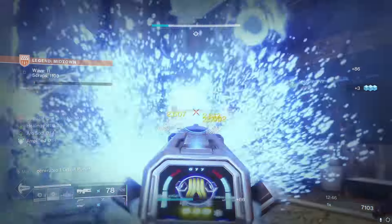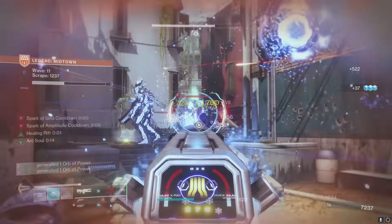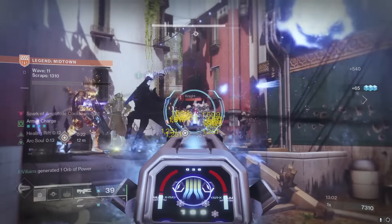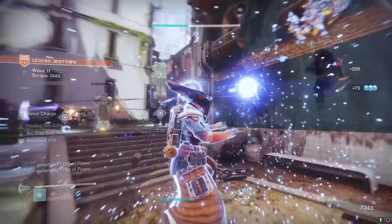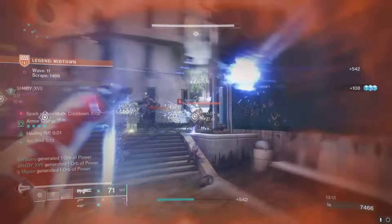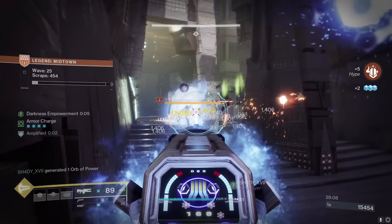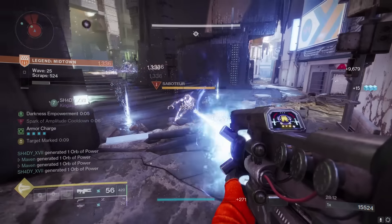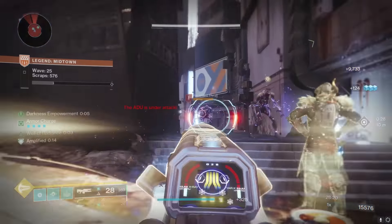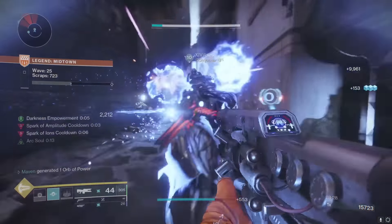My hot take is that if you're relying on a primary weapon to carry your add clear through all 50 waves, I'm sorry, but you are mistaken. Primaries are fine on champions, and they're fine if you're weakening targets for Sun Bracer or using Lucky Pants. But other than that, it really doesn't work out. I can see it maybe working if you're using something like Final Warning or Osteo Striga. But even things like Graviton Lance and Sunshot won't carry you in the later waves. Those ad clear weapons will be very good in the first half of Legend Onslaught, but not in the back half — they will not hit hard enough. That's how I see a lot of teams flopping for trying to use a legendary primary, even something like a Recluse through all 50 waves.